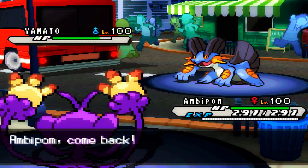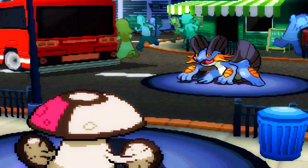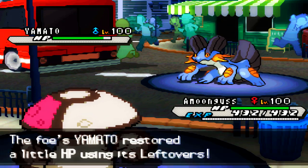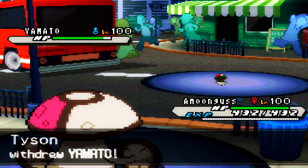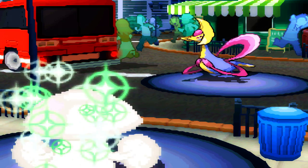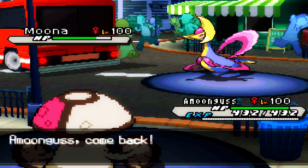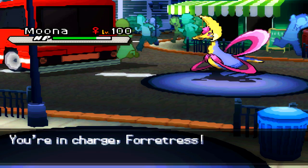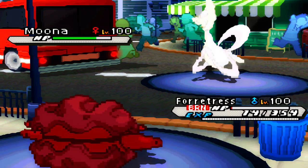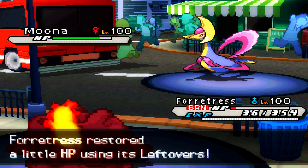He sends in his Swampert this turn. I predicted his Stealth Rocks — most Swampert do have Stealth Rocks these days — so I'm going to send in Amoonguss and try to go for the Giga Drain. I forgot about Blastoise dying because I could have just gone for the Spore again. Doesn't really matter in the long run. I set up Forretress as fodder — he goes for the T-Wave, which won't work because I'm already burned. My Forretress dies to the burn anyway.